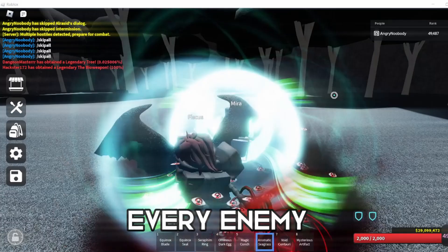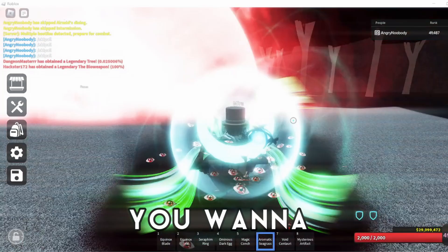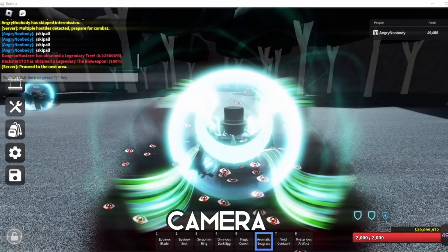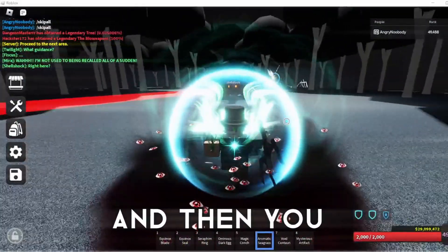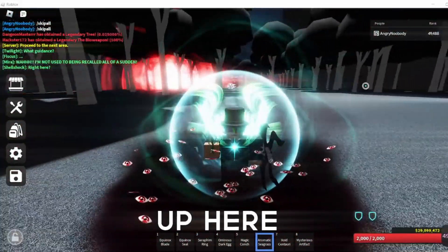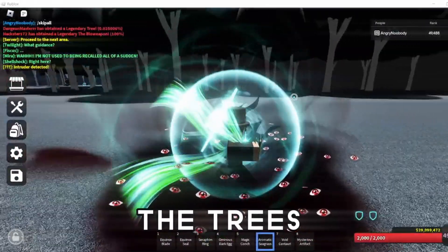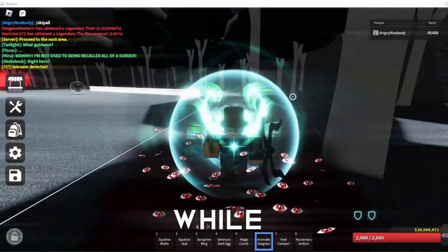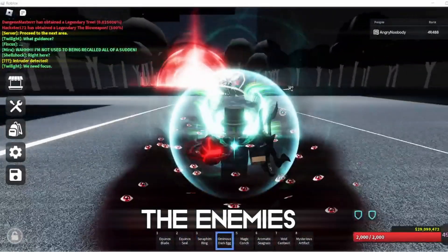After your summons kill every enemy in the first area, wait about five to ten seconds after the message appears, then start moving without moving your camera at all. Make sure to not move your camera or zoom in or zoom out. Just remember the map and press S, then press D after you go to a certain point. You want to get a little closer to the trees and move in a zigzag line without any curves, just so you can kill the enemies there.